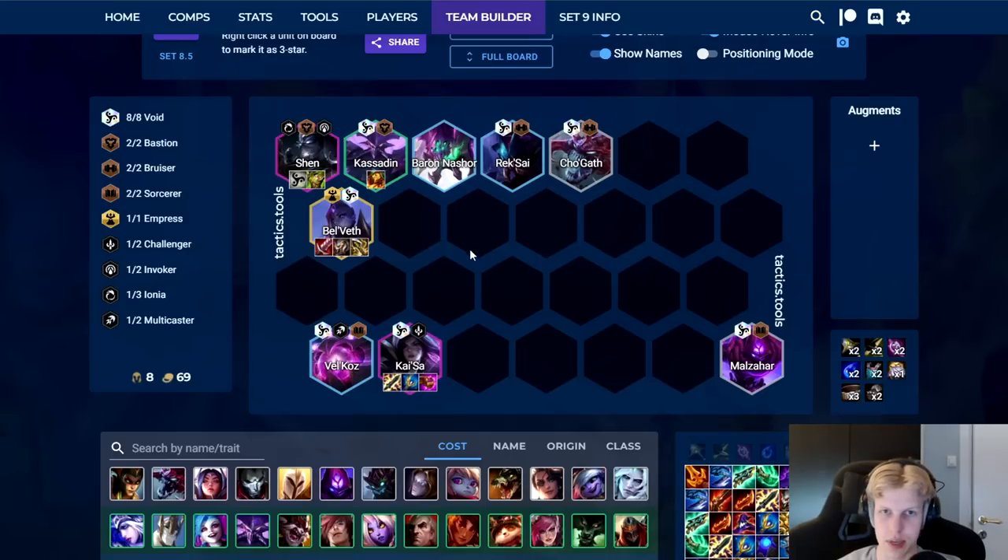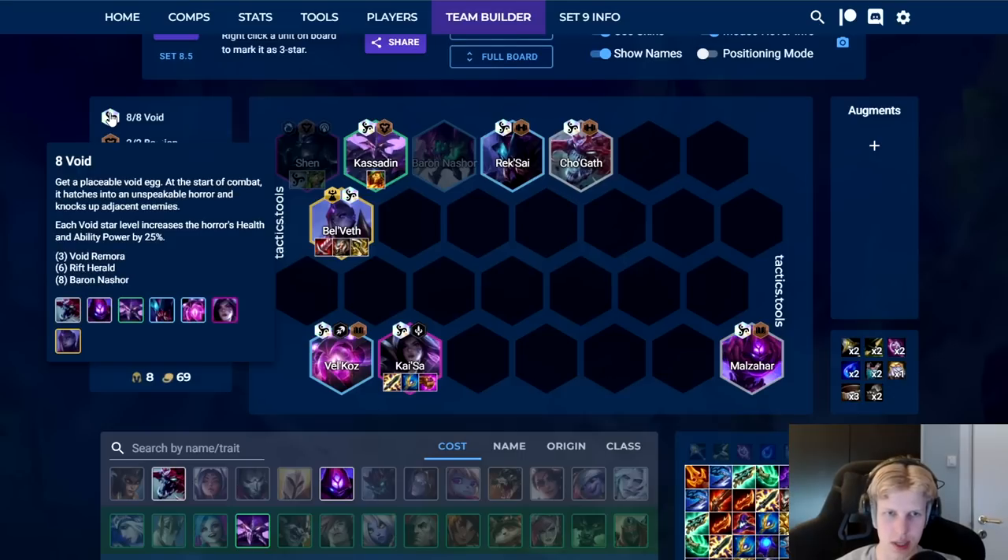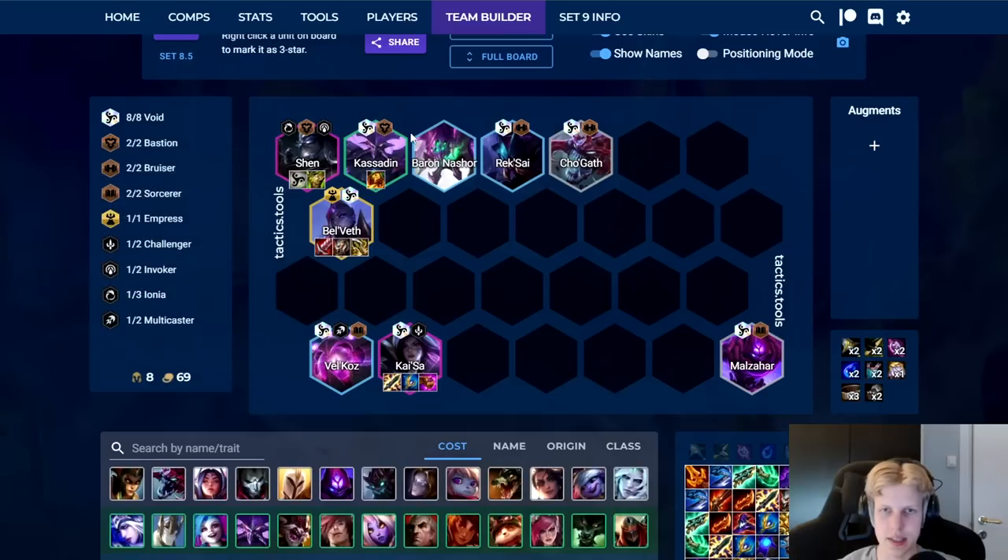It's kind of crazy because this comp is really easy to play. Basically the only thing you need is one void spat, because there are seven void units and you need that last one to hit Baron Nashor. That's what makes this comp pop off like crazy.